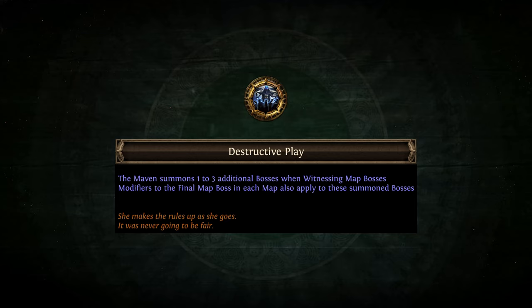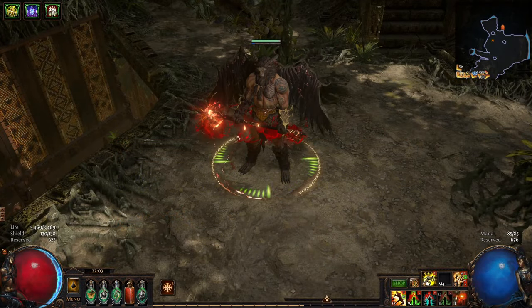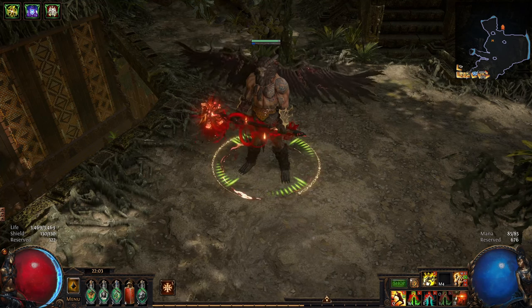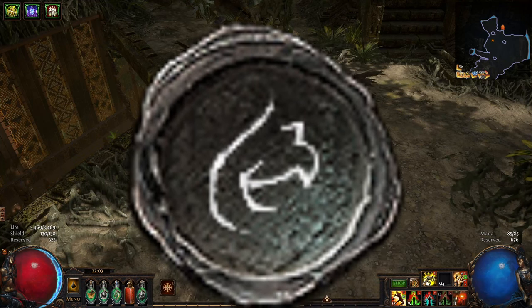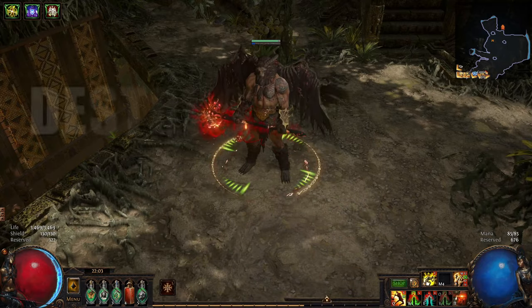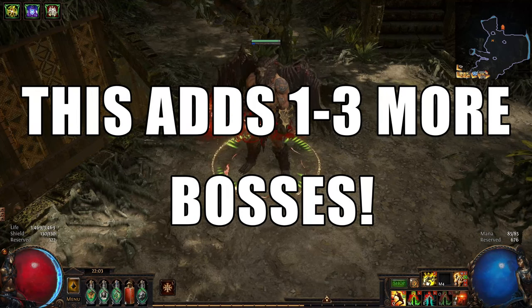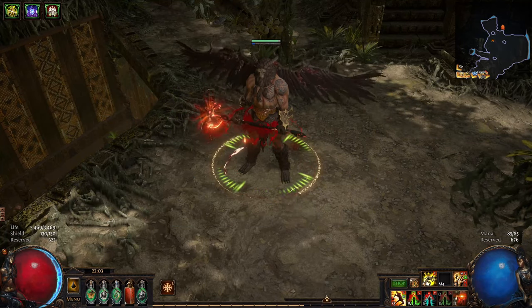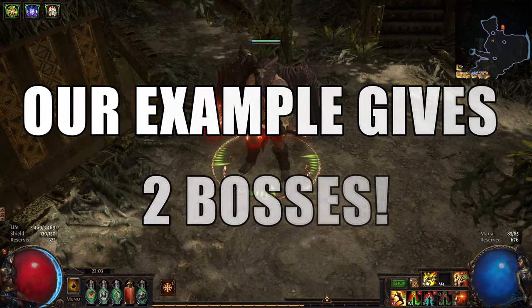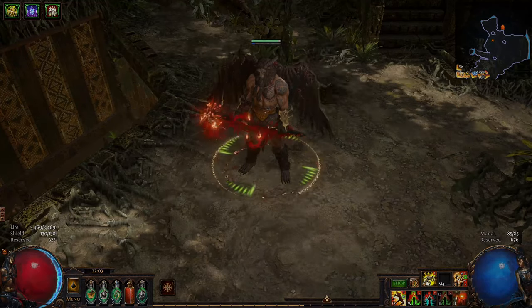Destructive Play allows the Maven to summon between one and three more map bosses to your map boss encounters. Say you're running a Mesa map, which usually has a single boss. If you've allocated Destructive Play and the Maven is witnessing the map, between one and three more map bosses will spawn alongside the Mesa boss. For our example, let's say two more bosses will spawn — this means you will end up fighting 11 bosses at once. Now that's an impactful keystone.